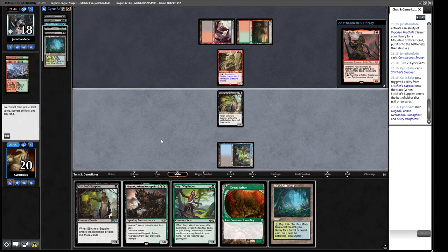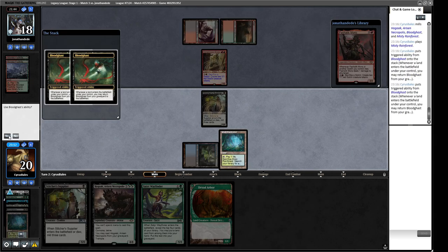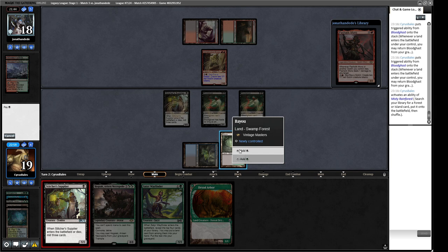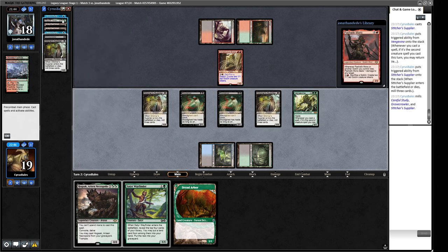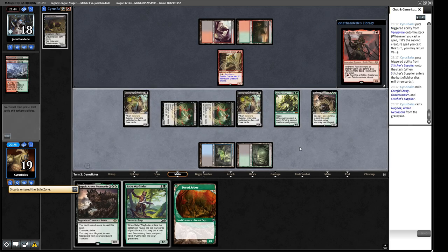Then we play this land out and bring back two Bloodghasts. Let's crack this for a Bayou. Then we cast this. This is the thing we're supposed to be doing with our deck — we get the Vengevine back, it comes in, we mill some more cards. And then we can cast one, two, three, four — yeah, we can cast this Hogak without losing anything of value in our graveyard. Tap one, two, three, four, five — and we go to Tax. So this is what the deck can do: eight, nine, ten, eleven, twelve, thirteen, fourteen, fifteen, sixteen, seventeen, eighteen power on turn two.